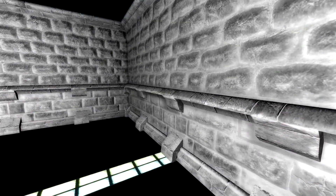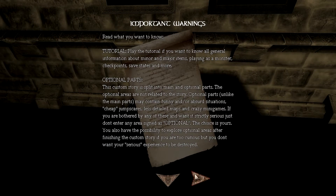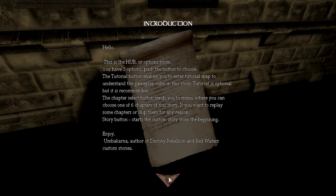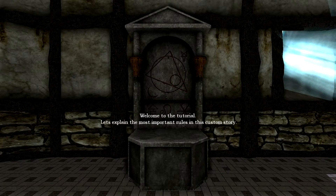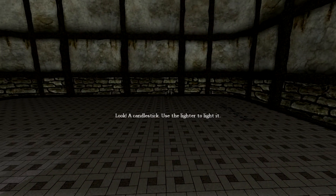I have avoided seeing anything about it so I don't know anything. Okay, tutorial - playing as a monster. Playing as a monster is optional. There are three options for the button to choose, so I guess there's something I need to learn here. Let's try the tutorial first.